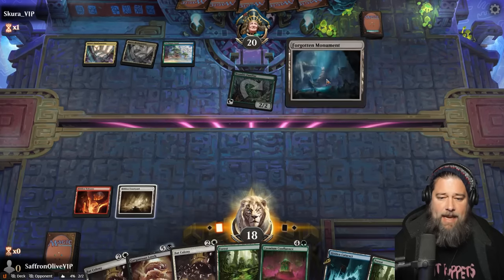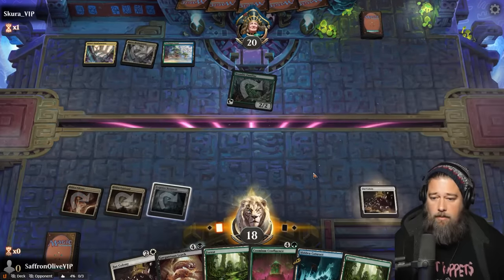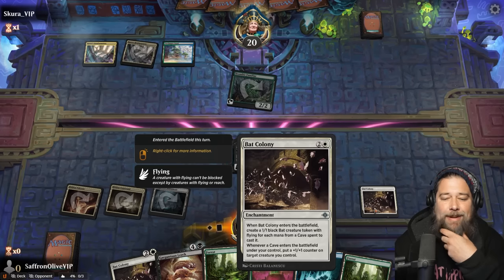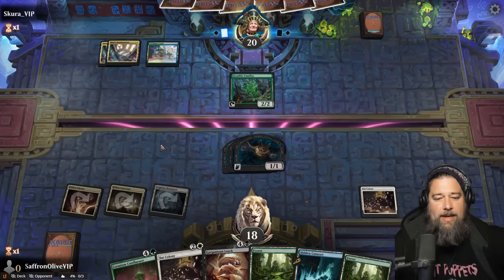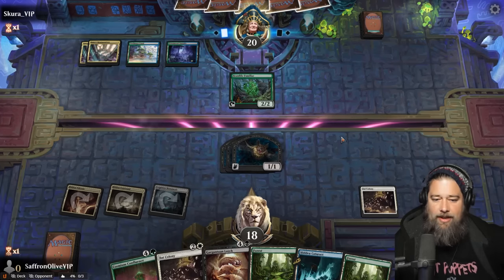For each mana from a cave spent to cast it — alright, so let's just Bat Colony. Make three 1/1 Bats. Whenever a cave comes into play we get to put a counter on something. This is not going poorly. We'll see what our opponent does. Farewell, oh my god, it would be brutal. But we have the ability to make a bunch more flyers.